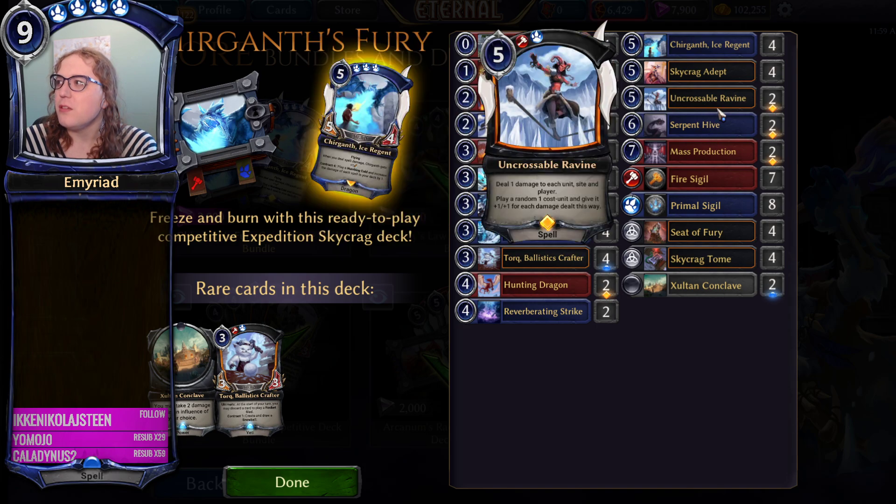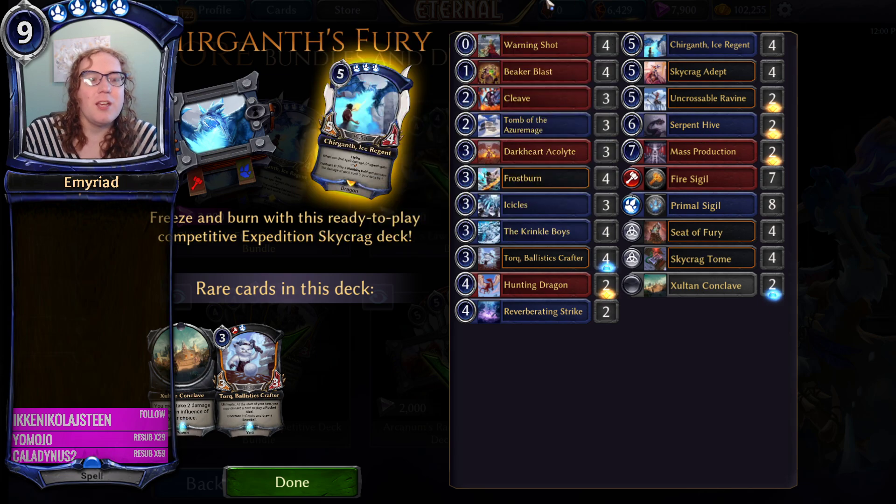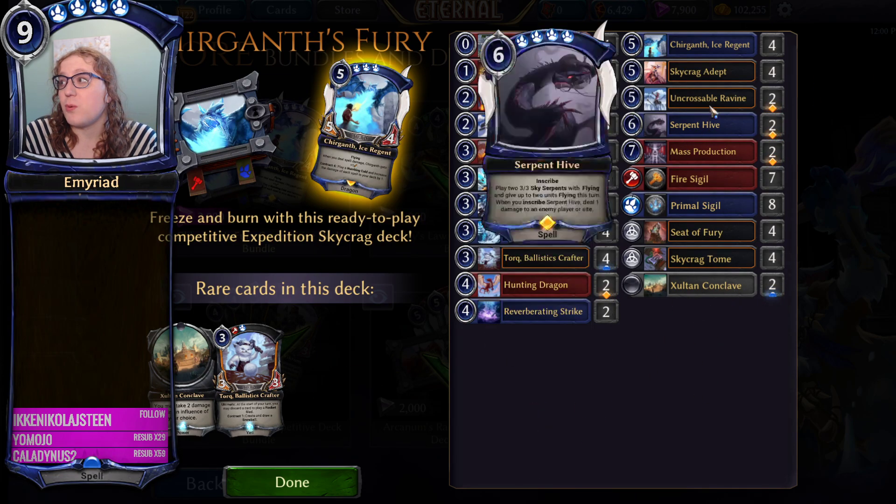Icicles is also another one that's really popular, so overall this legendary hasn't been making too much of a splash despite being a very well-statted dragon. I think if it were a little bit healthier, like maybe a 4-5, it could potentially see some play, but probably not one of the ones you're going to be buying the pack for. Serpent Hive is really strong. This one gives up to 2 units flying this turn and also plays 2 3-3 Sky Serpents with flying. If you inscribe it, you can deal 1 damage to an enemy player or sight, which is a really good frenzy trigger. This is a really reasonable legendary for your expedition setup.